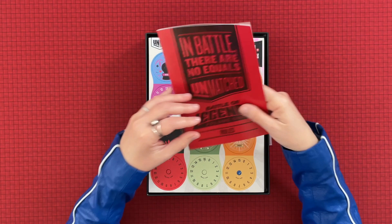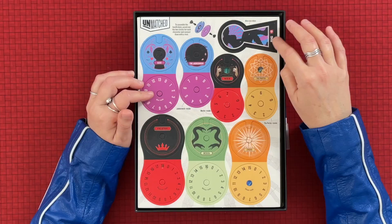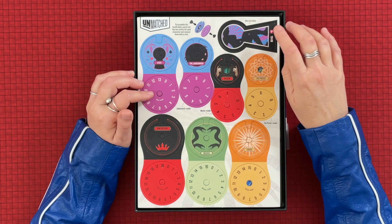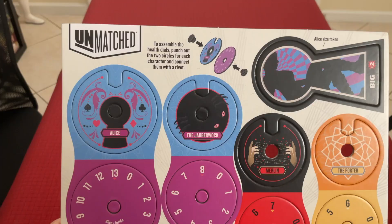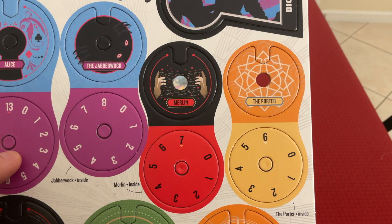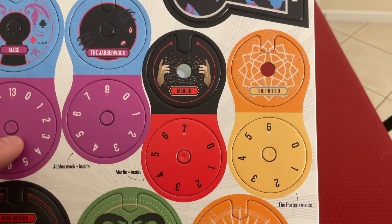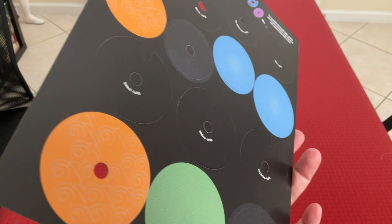Next up we have what I'm guessing are health dials, just by the look of them. And then this must be a token — I think for Alice, it would make sense. Let's take a closer look. So it tells you how to assemble them, and there are different colors for different characters. This is Alice, and everybody apparently has some kind of companion. There's Merlin, which I'm guessing is for King Arthur. There's the Porter, and Sinbad and Medusa. There's King Arthur in red.